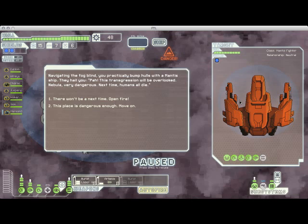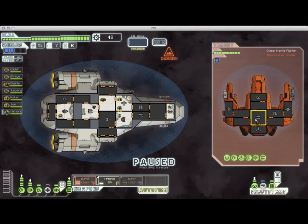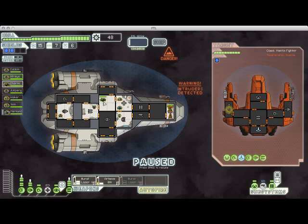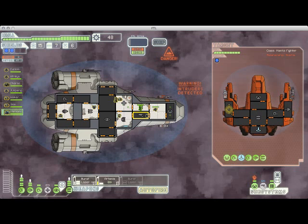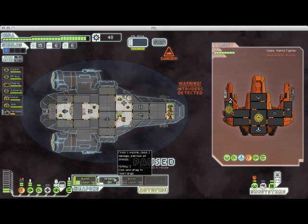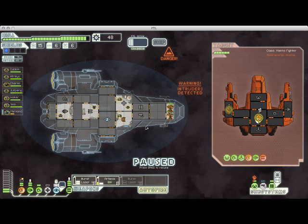We've come across some Mantis that are letting us leave, but they're jerks, so we're going to blow them up. They've sent boarders onto our ship, which can be a problem if you don't have a lot of crew, but since I've got a Rock Man with 150 hit points and a Crystal Guy with 125, I should be able to keep them tied up. That missile hit me even though I cloaked — cloaking is not 100% accurate, at least until you get your engine upgraded a few times.